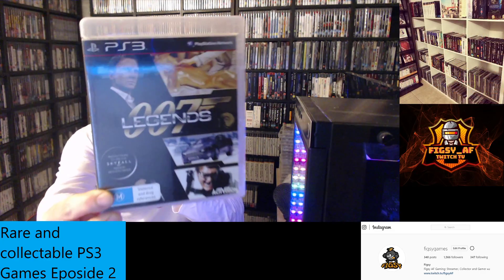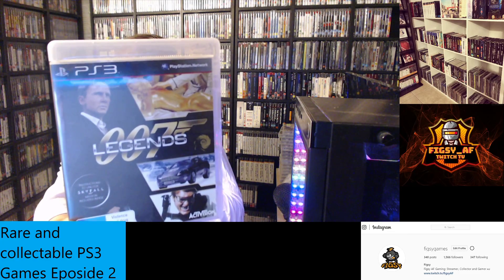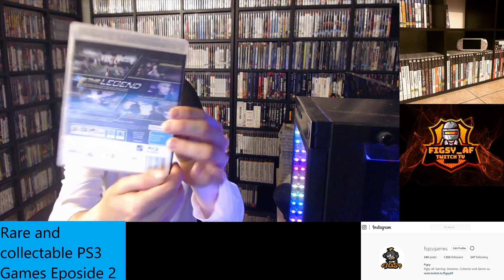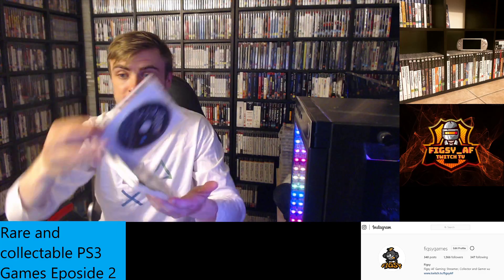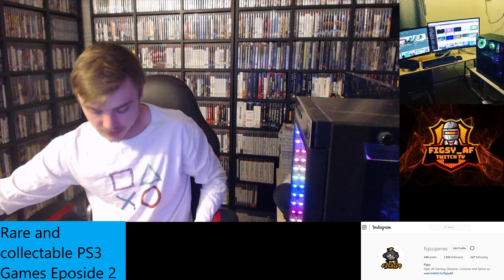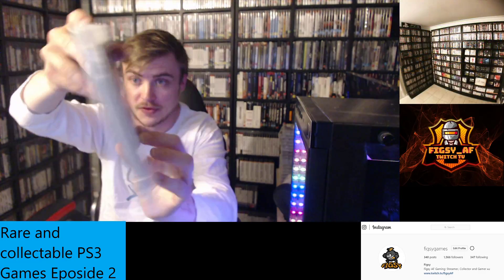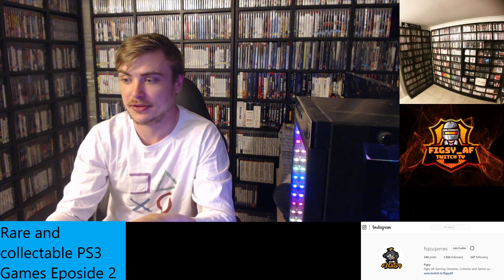The first one is 007 Legends. Now this includes four games — it's got Goldfinger, Moonraker, License to Kill, and On Her Majesty's Secret Service. And then the second one I believe you guys should pick up is GoldenEye Reloaded 007. There's also a version with DLC — the MI6 edition — if you guys can find that, definitely pick it up.